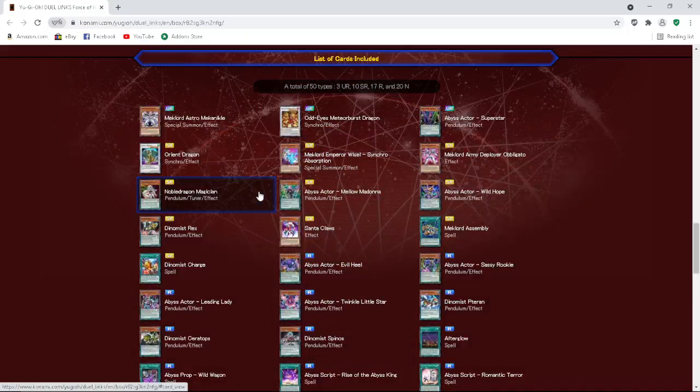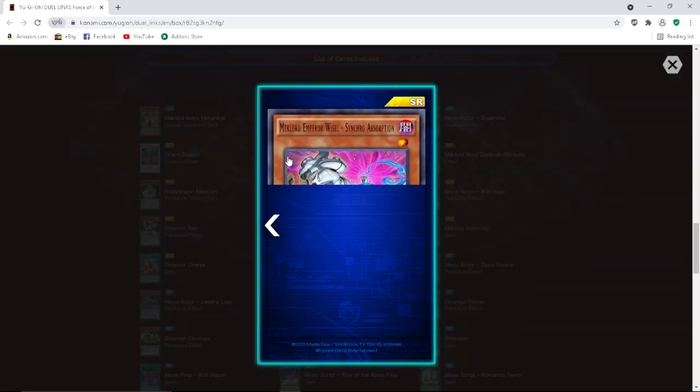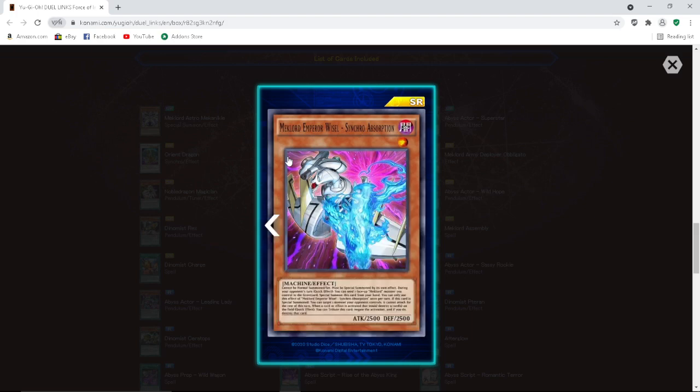Mech Lord Emperor Wisel Synchro Absorption — Level 1 Machine Effect, 2500 attack, 2500 defense. Cannot be normal summoned or set — must be special summoned by its own effect. During your opponent's turn, quick effect: you can send one face-up Mech Lord monster you control to the graveyard to special summon this card from your hand. If this card is special summoned, you can target one monster your opponent controls and it cannot attack for the rest of this turn. When a card or effect is activated that would destroy a card on the field, quick effect: you tribute this card and negate the activation and destroy it. That's pretty good — I see the plays.